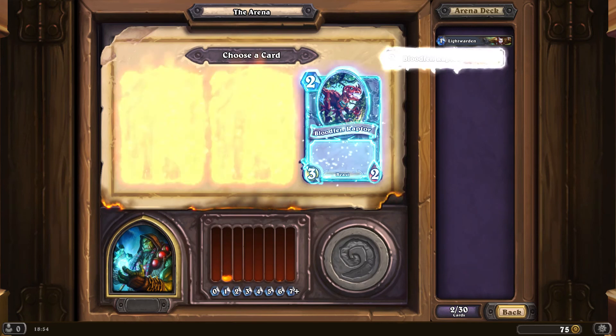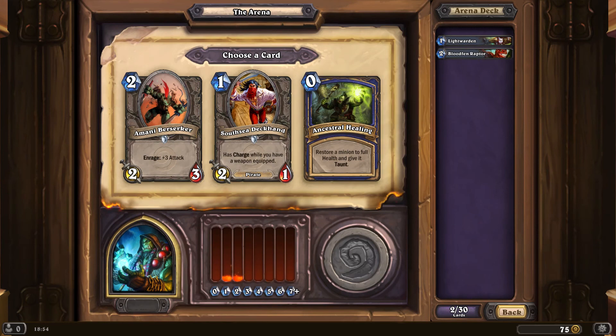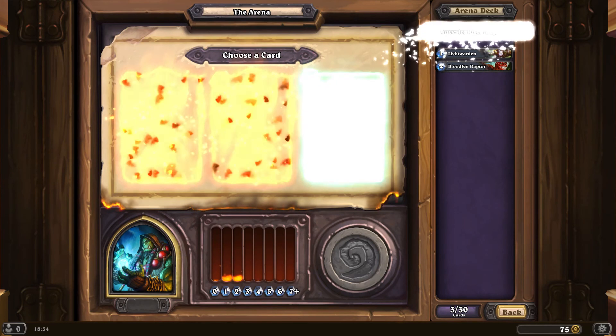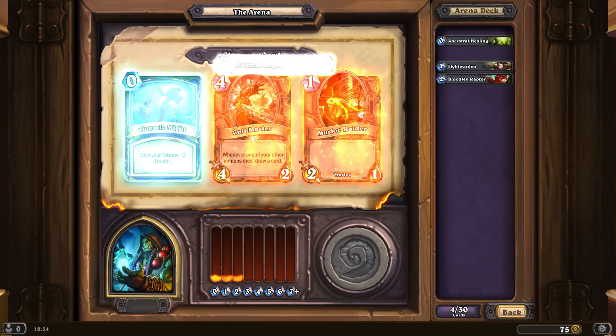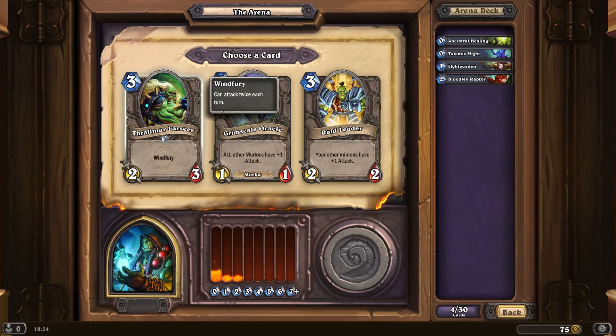Let's go for the Raptor. Ancestral Healing — yes please, that's an easy one. Totemic Might likewise. Now what else do we have? Could go for the Farseer — two-two attacks each time — could go for the Raider ramping up. Grimscale Oracle is really only of use if you're going to unleash a Murloc swarm, and since we're on an arena deck where I can't guarantee that many Murlocs, it's not really practical. Let's go for the Farseer.